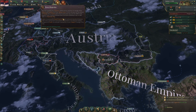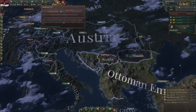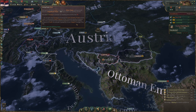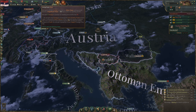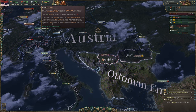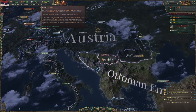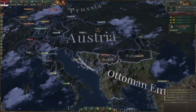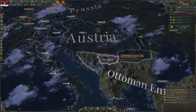You gain prestige by increasing your GDP, increasing power projection of your army and navy, or by being the leading producer of a good. We can't build a navy since we have no ports, can't build an army yet because we can't afford it, and we're too small to lead any good. The only way to improve prestige is to grow our domestic product.